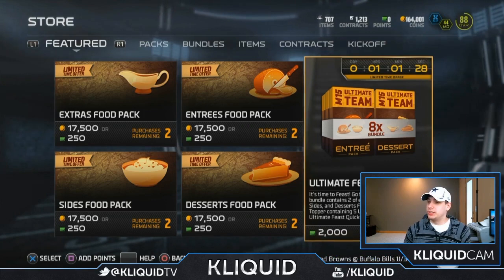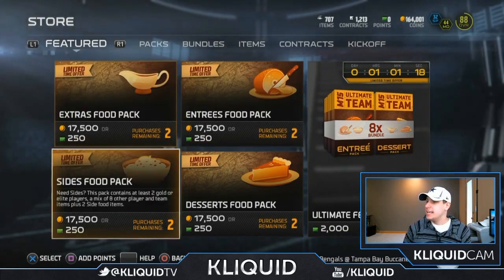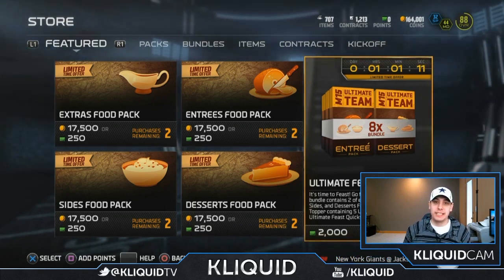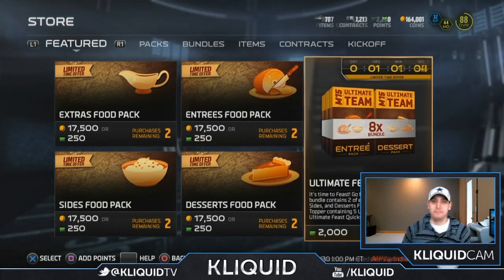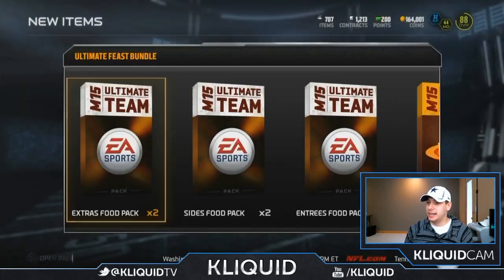This actually includes two of each of the extras, entrees, sides, and desserts food packs. You can purchase these if you need one specifically to finish a set. It also contains a bundle topper which has five Ultimate Feast items and five Ultimate Feast quick sell items — kind of the little bonus on top. So I am gonna do that. Here we go, buy with 2,000 points.